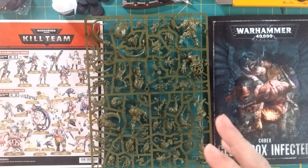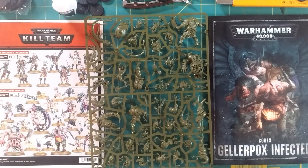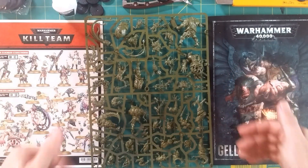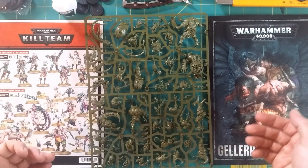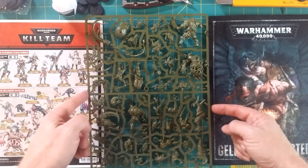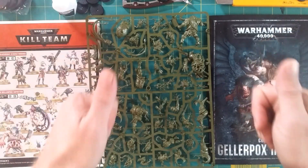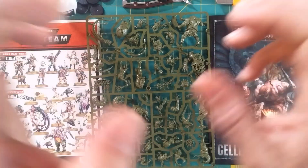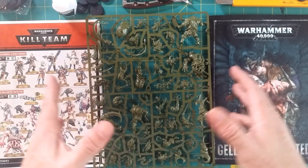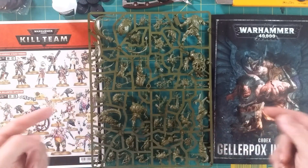You still need all the Kill Team rules — you still need that Kill Team Core rulebook. I've got these, I've got to get them assembled, got to get them painted and ready to hit the table. Running a few games against my buddy Jay — he asked me to come on over, let's get something filmed. So I've got to get these assembled and painted quickly so we can get over there and get some games in.